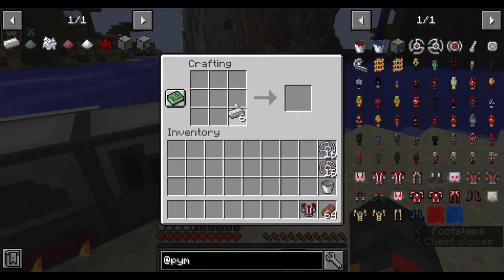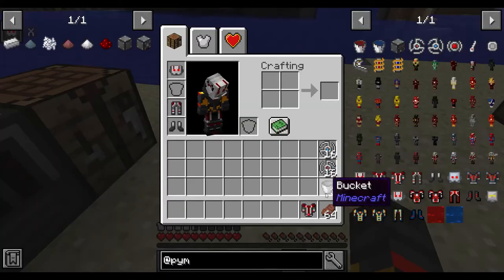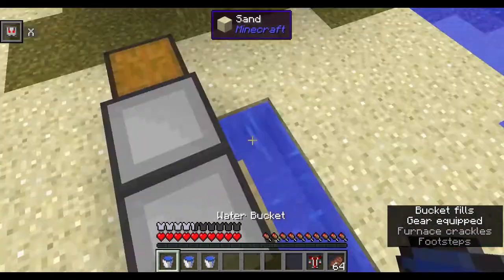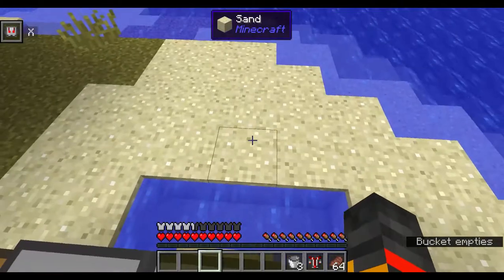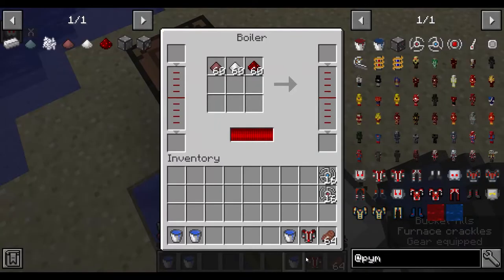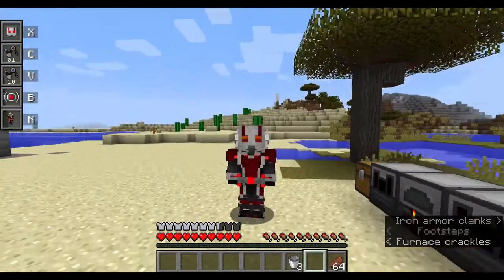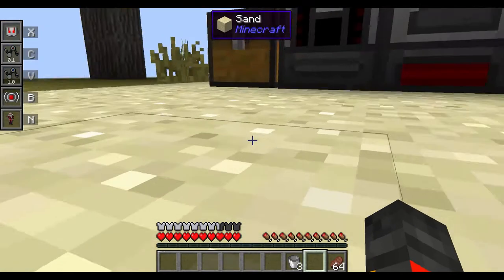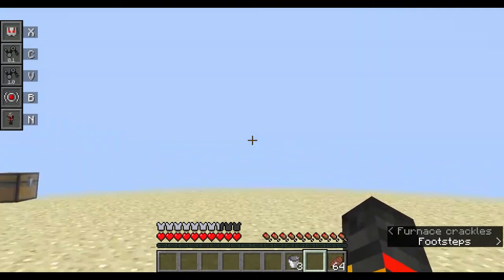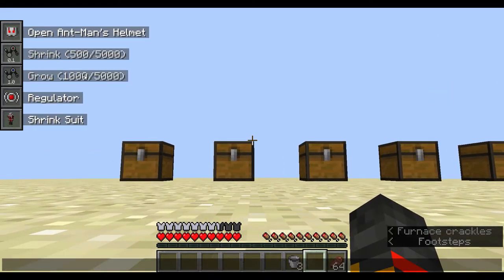Let me quickly make two more buckets to fill up the water easier. Now if I right-click and click C — I've shrunk! One of the first things you'll notice is your view has greatly decreased.